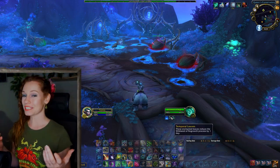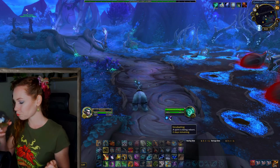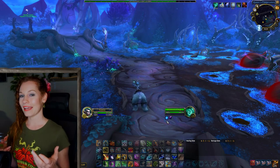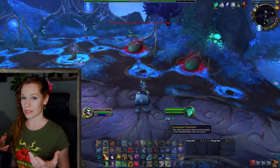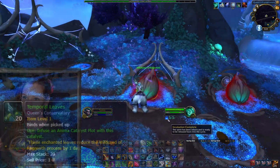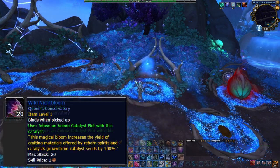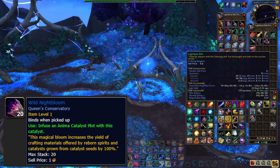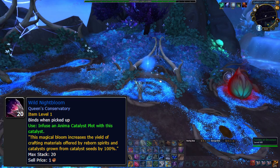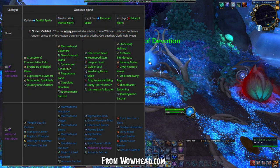Once you upgrade the Conservatory to Tier 2, the plot thickens. Now you have access to three total Wild Seeds, as well as four Catalyst plots. Catalysts improve Wild Seeds in some way. The uncommon Catalysts are called Temporal Leaves, and they reduce the time of the regrowth process by one day. The rare level Catalyst is called Wild Night Bloom, and it increases the yield of crafting materials by 100%. Lastly, the epic level Catalyst is called Wild Root Grain, and it will increase the quality of the rewards. There's an excellent chart on Wowhead of which Catalysts are needed to produce specific results, and I'll link to that in the description below.